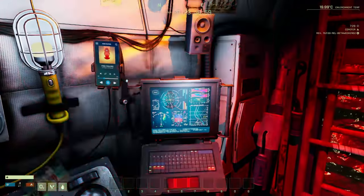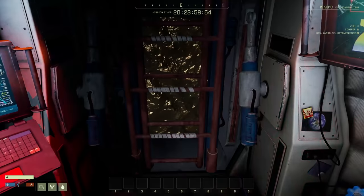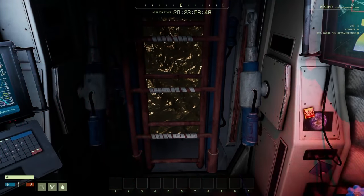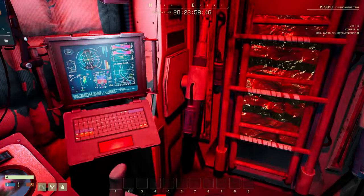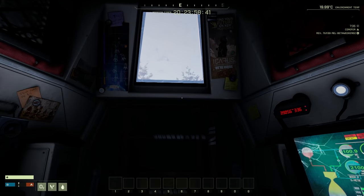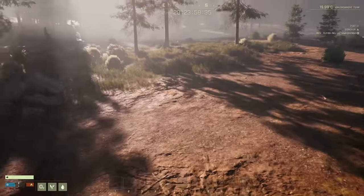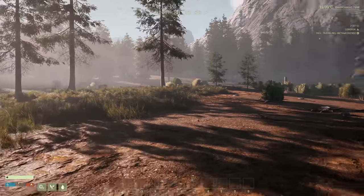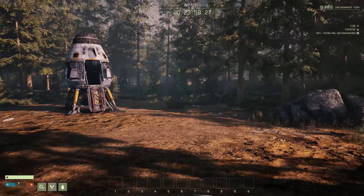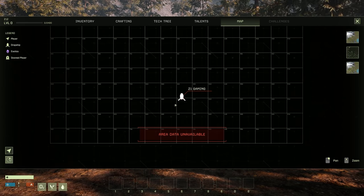We're coming in — I am ready for some more Icarus. We're going to try to scout out a nice little place to start a base. I'd like to be next to water again because I didn't really have to worry about water that way. If we can find some kind of lake or something that would be ideal. We've landed — map data unavailable.